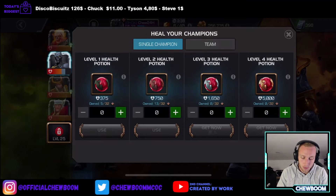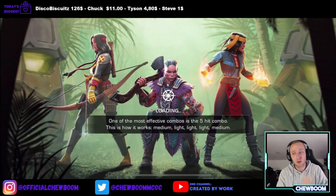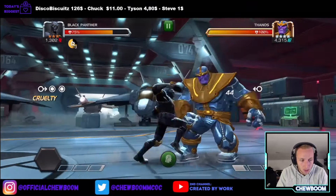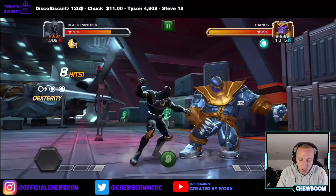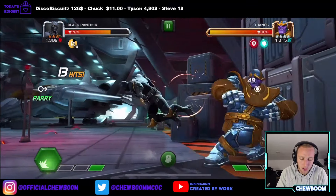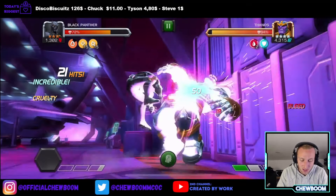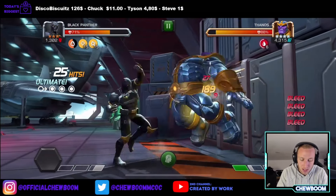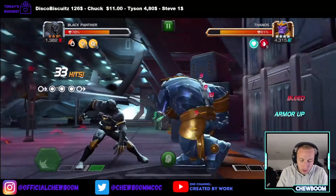Thanos! We're going to throw a couple potions in just to be on the safe side. We're going to use Black Panther — we should have our first 4-star after this. Let's get right in. This has been a grind — I think we've been here for a little over 4 hours and 10 minutes. We do have Dexterity unlocked now, which is perfect. This 4-star better be good because we need a good champion to start off our Act 4 questing with.